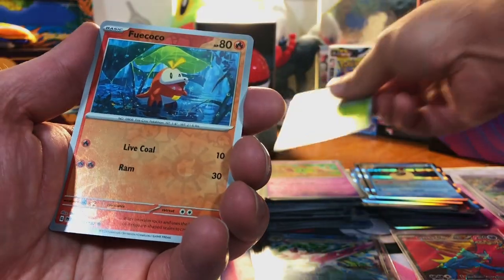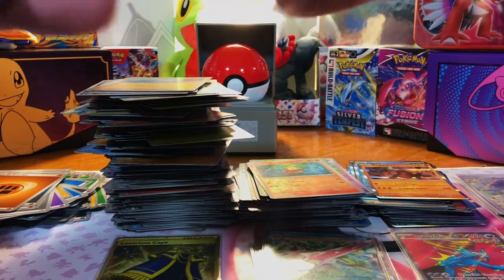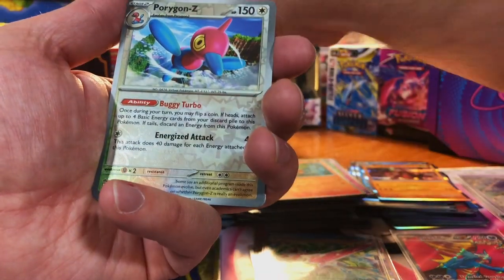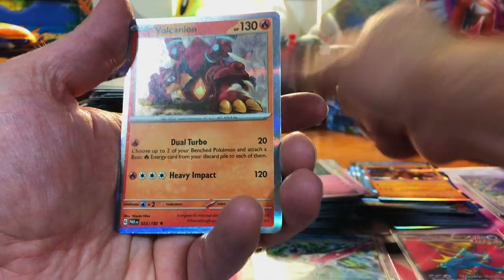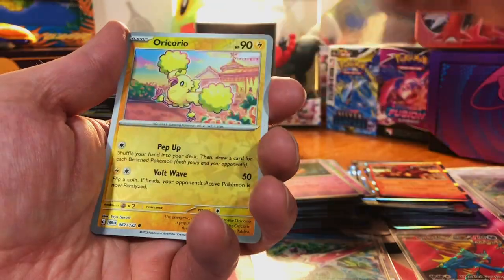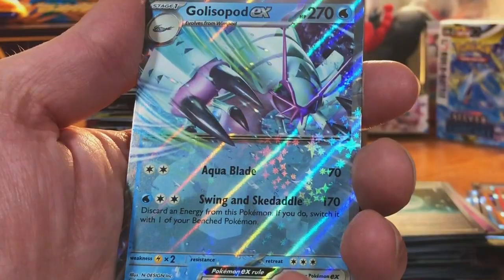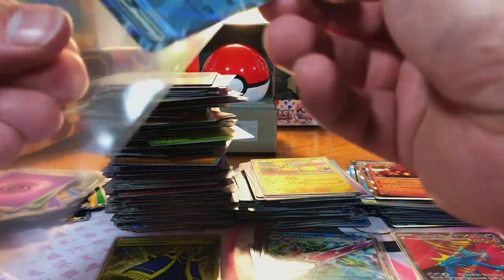Toad School, Fuecoco, and Ting-Lu. We got a Porygon Z, a Pumpkaboo, and a Volcanion. We got a Medical Energy, an Oricorio, and — Golisopod EX again. Thought it was something else at first.